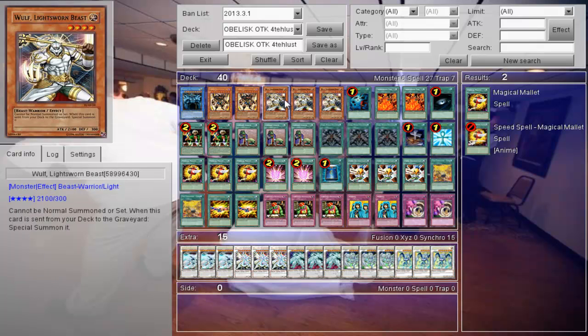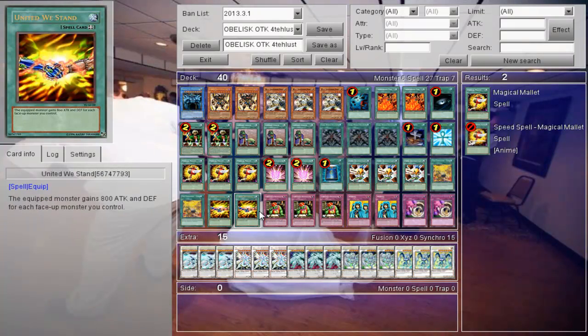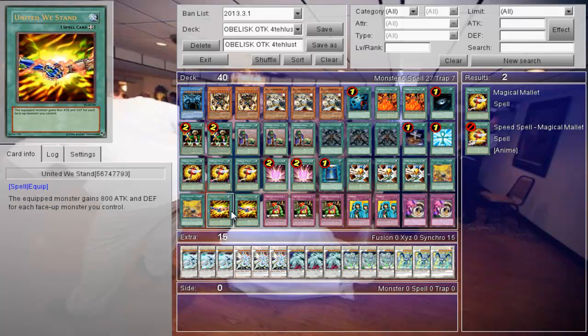And if you're lucky enough to get three Wolves from your deck to the Graveyard, you have a stacked field, and then two United We Stands — or even one — gets a Wolf up to 6,100 attack if done correctly.